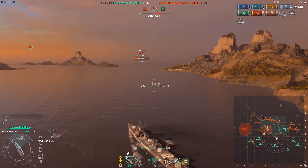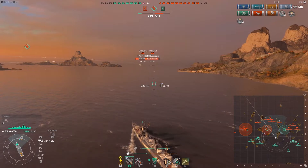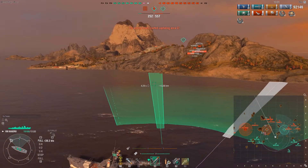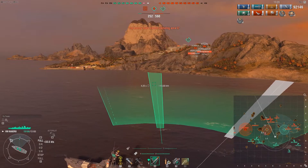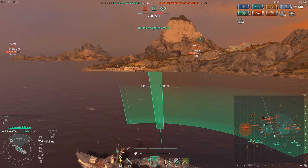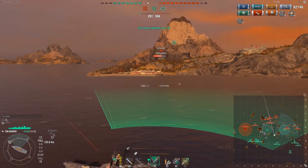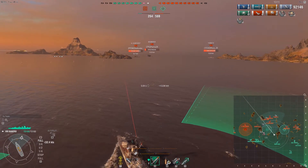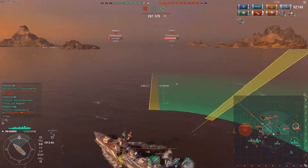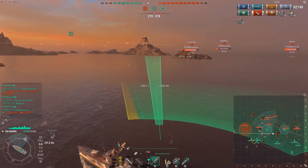What else about the Kagero do you need to know? The AA isn't very good — most Japanese destroyers, short of the Akizuki, just don't have good AA, and you don't have access to defensive fire on any Japanese destroyers anyway. The guns have a pretty slow reload of just over 7 seconds, which compared to pretty much every other tier 8 destroyer is chump change. But the alpha strike is nice, and you can play the scavenger role in the Kagero pretty well — if you come across a very low health destroyer you can deal good damage and become a real threat.